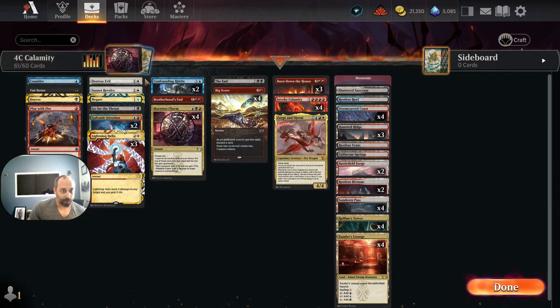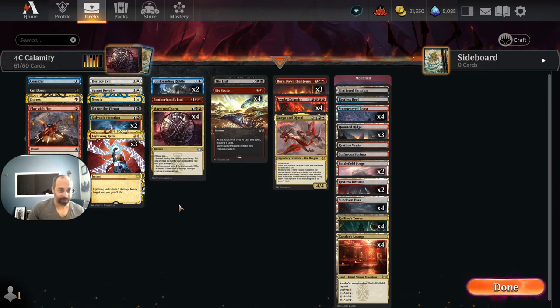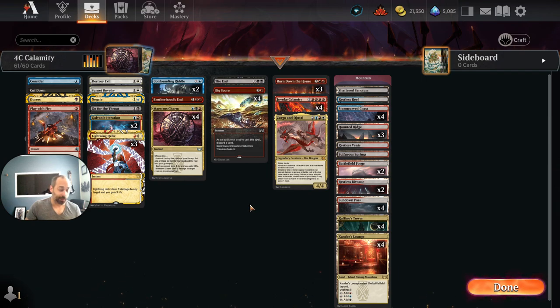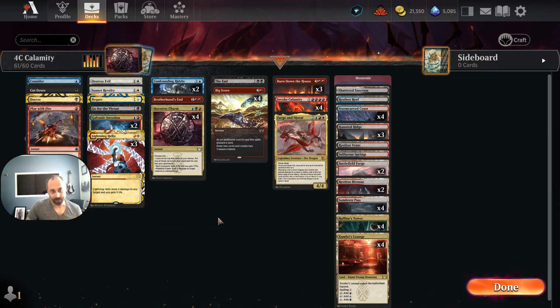At two mana we've got quite a bit. We're going reasonably heavy into Lightning Helix — I think there should be four of them in a Jeskai version I've been working on — but we've got three copies here. We've got two copies of Galvanic Iteration; this was the card that really pushed Invoke Despair over the top. Doubling up on Invoke Calamity or Burn Down the House is sometimes really nice. We also have Go for the Throat, Negate, Sunset Revelry, and Destroy Evil — all somewhat self-explanatory.